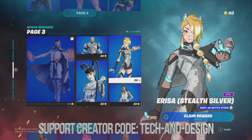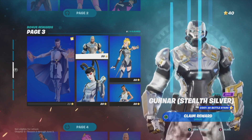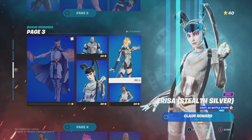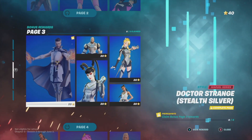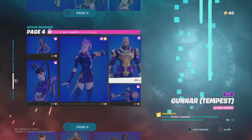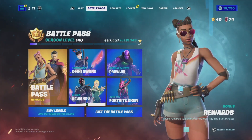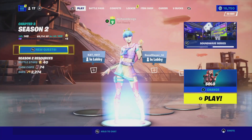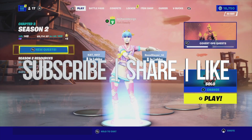However, I only have 40 battle stars, which means I could claim two things from page three, but I prefer to have 100 battle stars and then claim everything at once. So I'm going to wait until I have 100 battle stars to claim everything from page three and move on to get everything from bonus rewards. That's how you claim everything in bonus rewards. If you have any comments or questions, write them in the comments below. Don't forget to subscribe and rate — thank you!